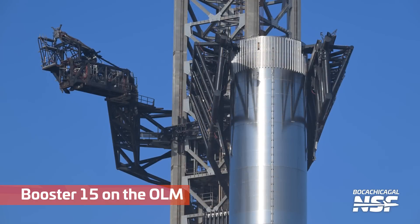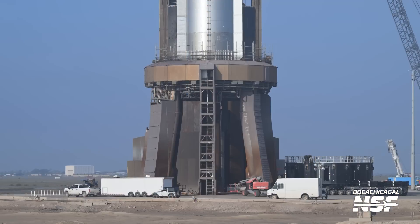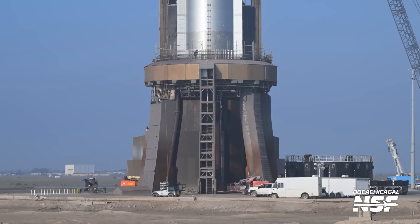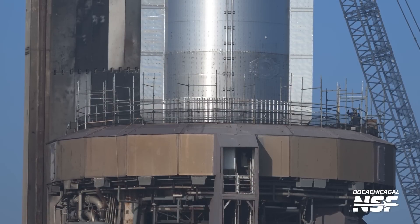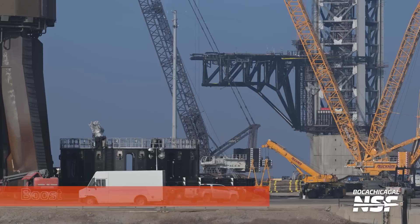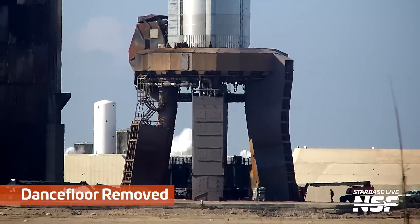Over at the launch site, there's Booster 15 all the way on the OLM - it's just the regular LM, now called LM-A, the Launch Mount A, or Pad A. There's the booster transport stand in the foreground, Pad B in the background.